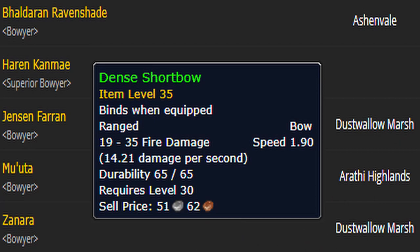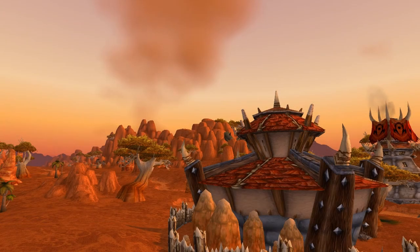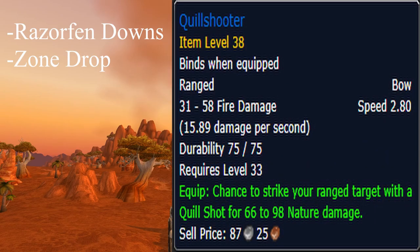The Dense Shortbow can be picked up at one of the following vendors. The Quill Shooter is a zone drop, meaning anything in the zone can drop it, in the dungeon Razorfen Downs.